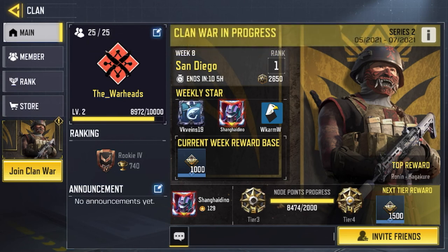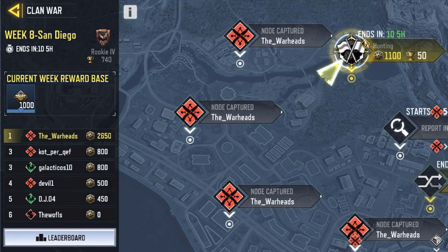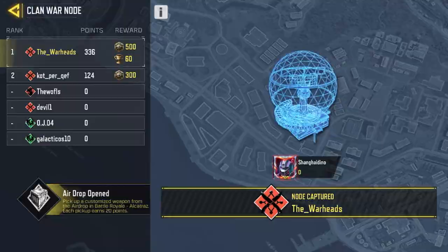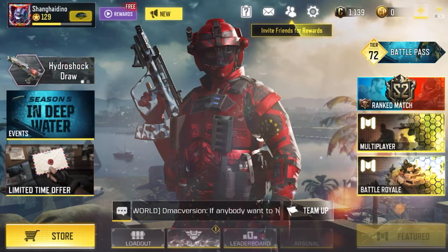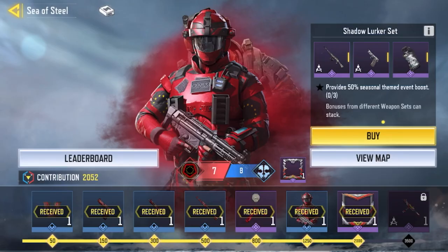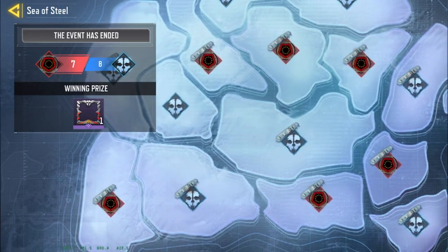This is my clan. I hope my clan members can speed things up so I can invite more people. You can do clan missions, and currently we are demolishing everyone — all of these territories are ours. There was also a big event: the Federation versus the Ghost, and I chose the red team. It was really fun. The events ended with the blue side winning, but we still put up a really good fight.